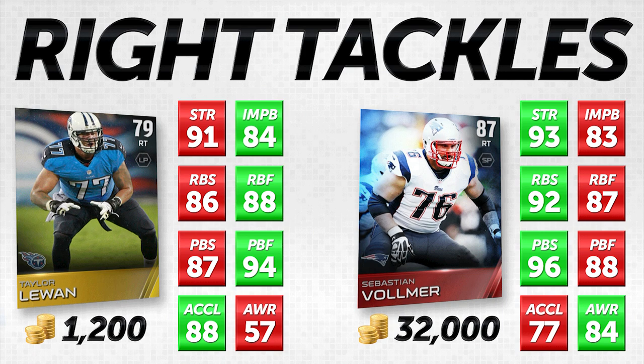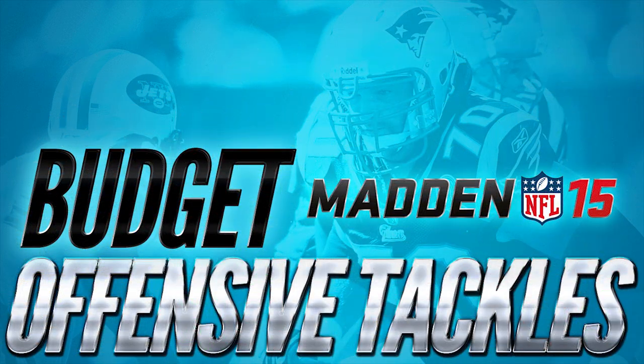Taylor Luan is definitely one of the best budget cards in this entire game. If you pair him with any of these other guys I think you're going to be very happy until some of these other cards start to come down in price. There's really not much advantage to paying 50,000, 70,000, or 30,000 coins for an offensive lineman when you can get a guy with similar or arguably better attributes in some cases for one tenth, one twentieth, or in one case one fortieth of the price.